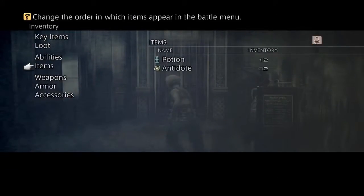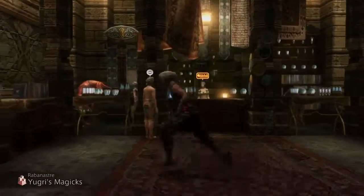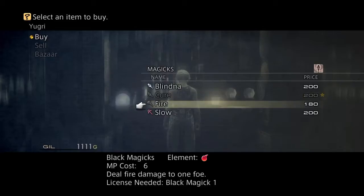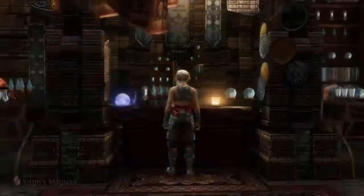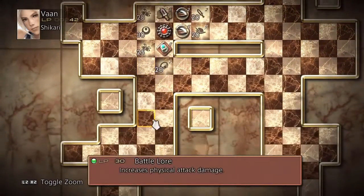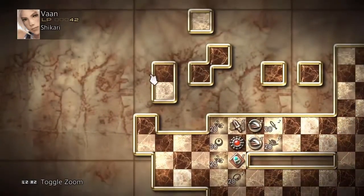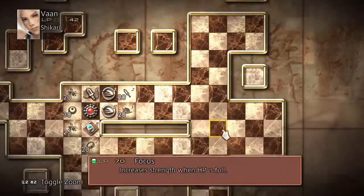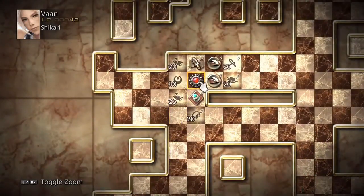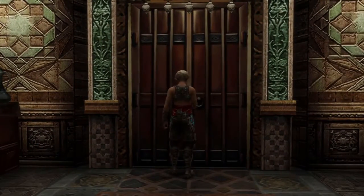We are set to go. At the magic shop I'm going to buy cure and fire. I can't use them yet — I don't think Vaan's license board has cure in the near future. He doesn't have magic at all as a Shikari. But some characters might need it, so I'll have that ready just in case. I also got 10 potions just from fighting enemies in the area.